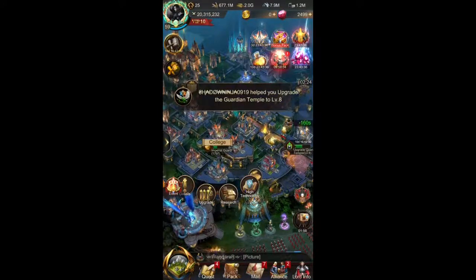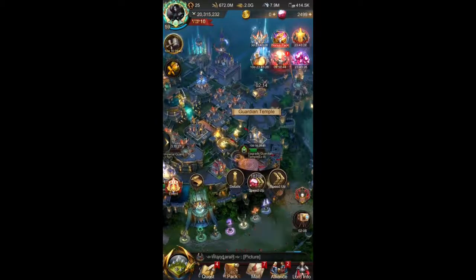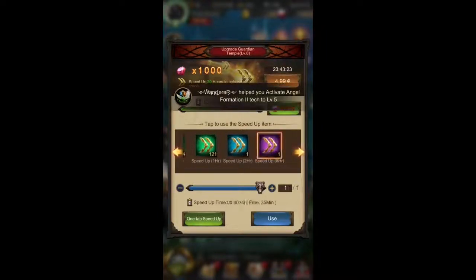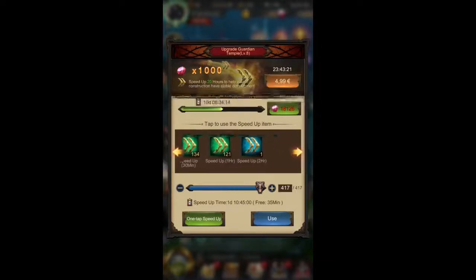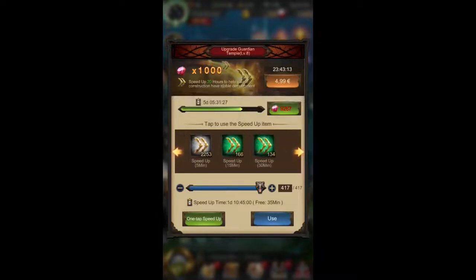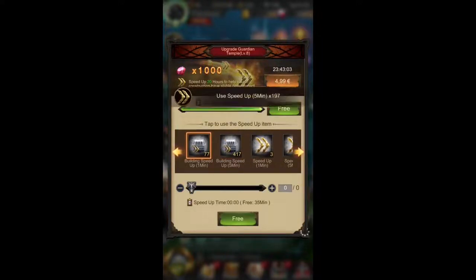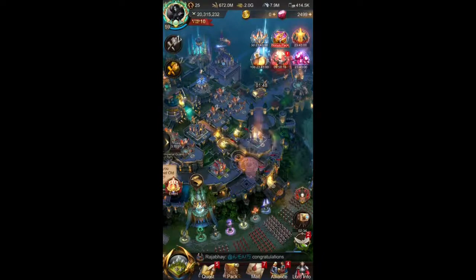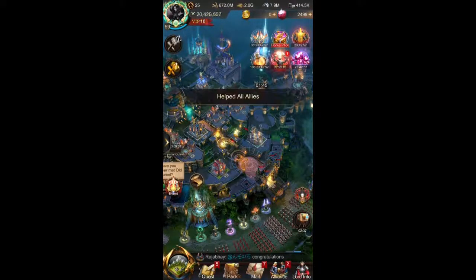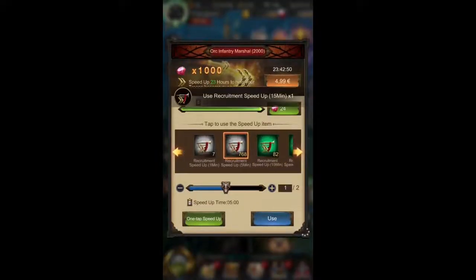I'm also queuing research technology I have left over in the college for extra points. Now let's speed up the building. There we go — and we will take a look at how it is different for Angels when we promote them from a lower level to a higher one compared to normal troop types.